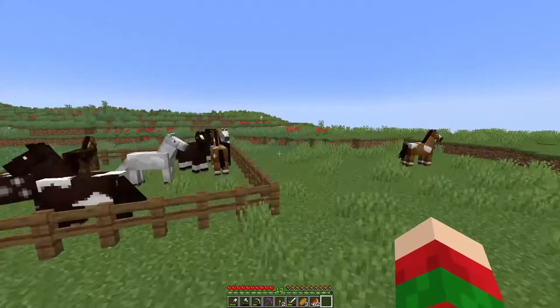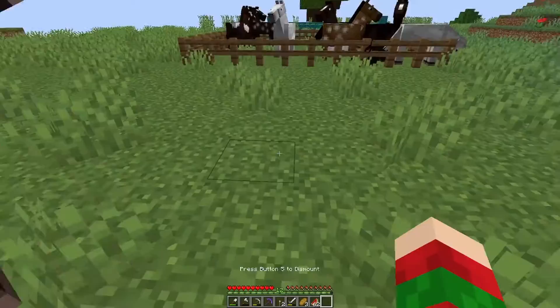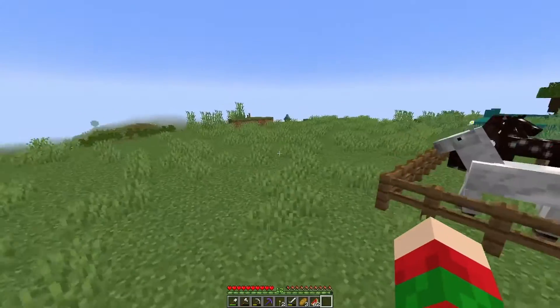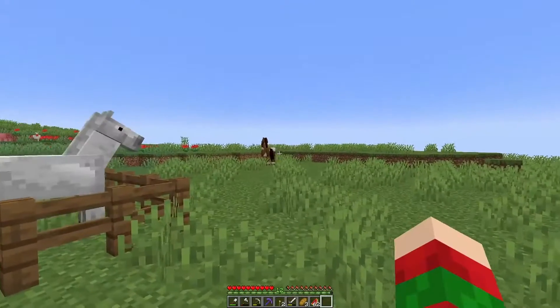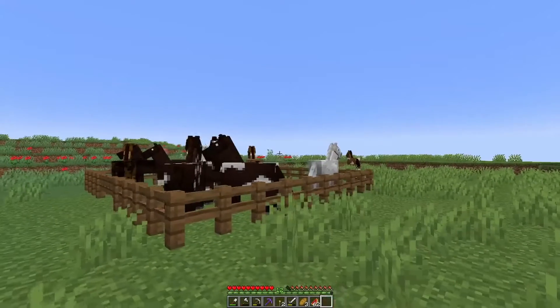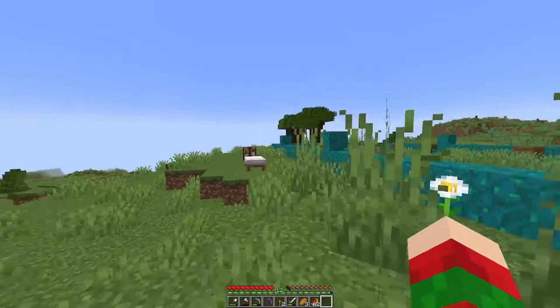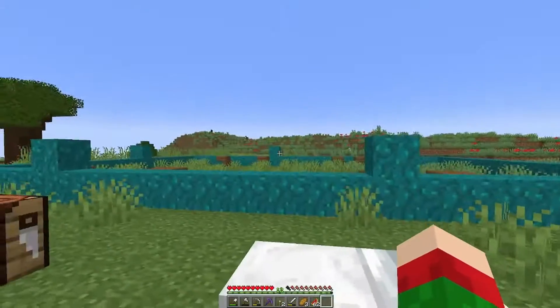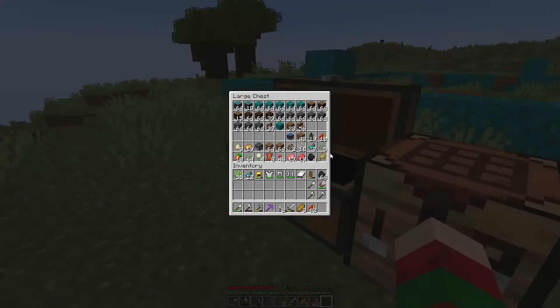Is that a new horse? Yeah, that's a new horse — I need to get that horse in here. I don't have that pattern yet. As you can see, I've been gathering up all the horses, and that's going to go with the wagon. Maybe like a wandering horse trader or something along those lines.